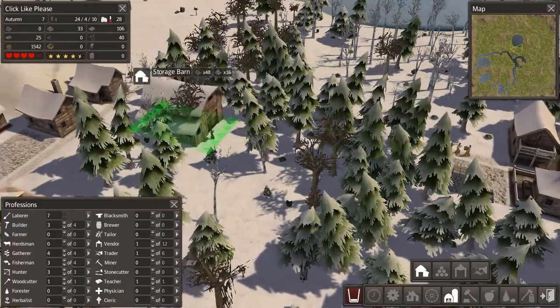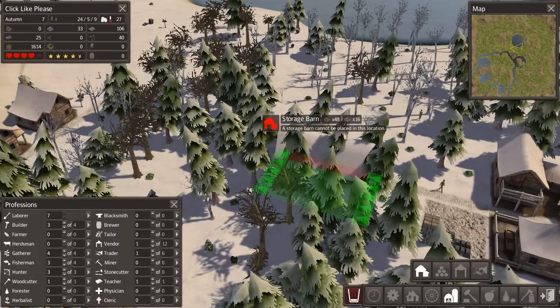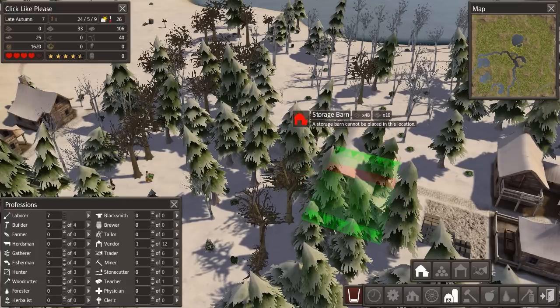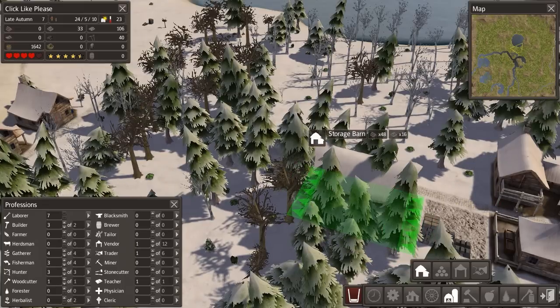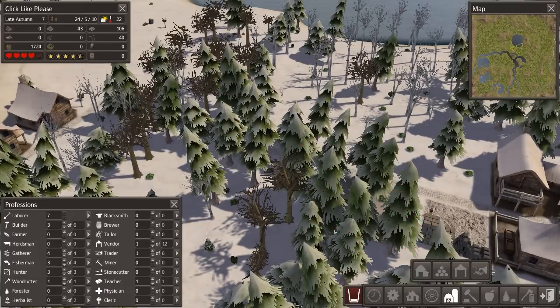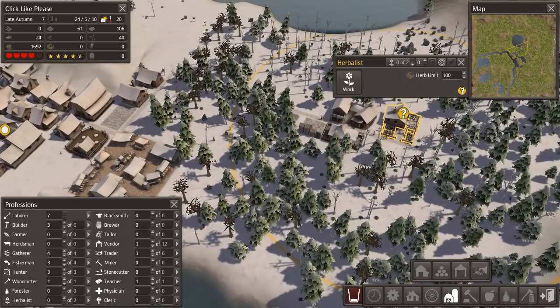Maybe I should set the barn up halfway between here. I'm just going to build a barn - that is how I roll. We're just going to put our barn on our corner here. Actually, I should put it right close to one or the other. Boom - you've been barned. It's a pretty barny plot, but I think it'll come together.